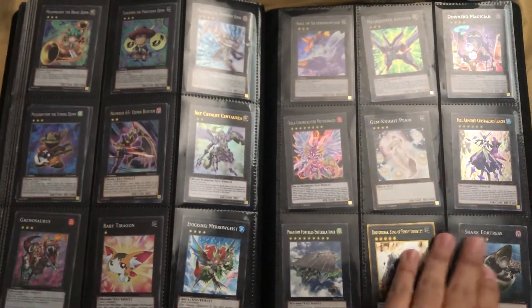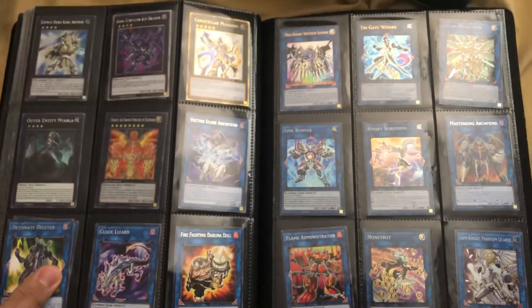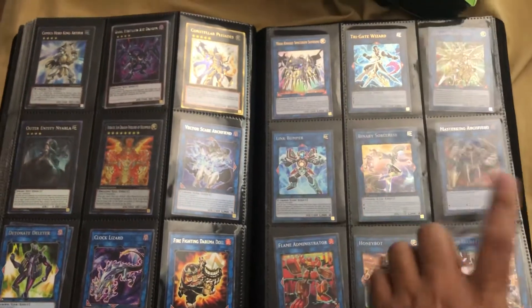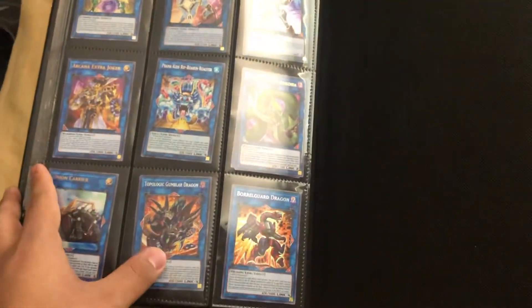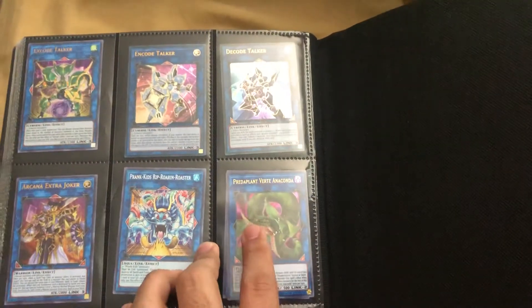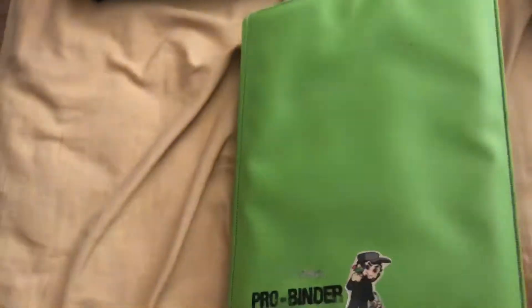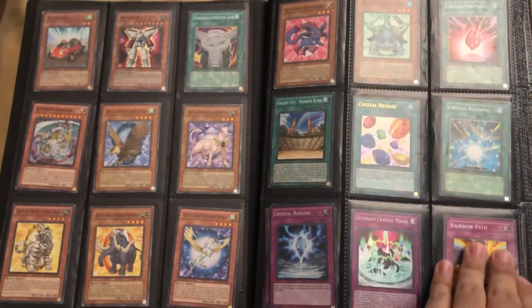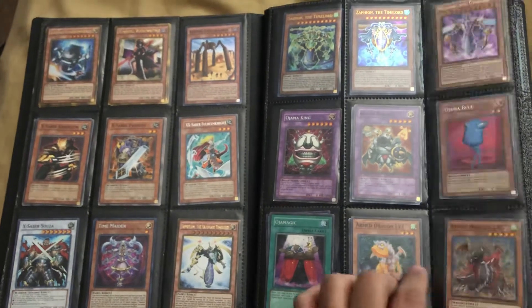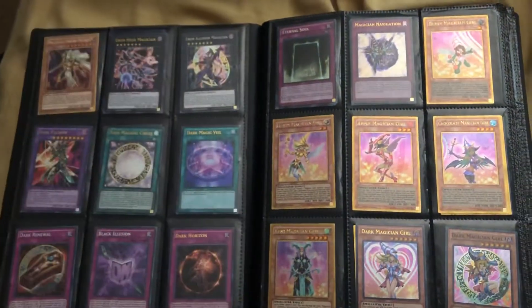If you see something you're unsure about — like condition or rarity — just ask me and I'll let you know. Then we have some links right here, trying to get different Mektryon up top. Over here we got a Topologic Gumblar Dragon, Union Carrier, two Anacondas, Prank-Kids with Roaring, and then Borrelsword Dragon. If anybody's interested in those — there's some more cores over here, we have the Roids, and Crystal Beast.